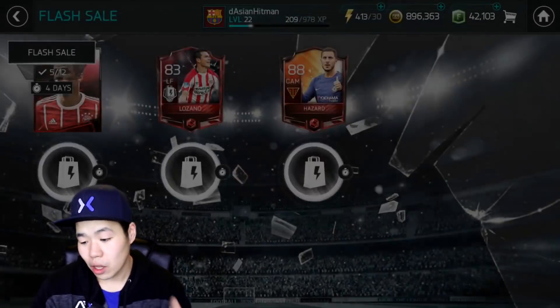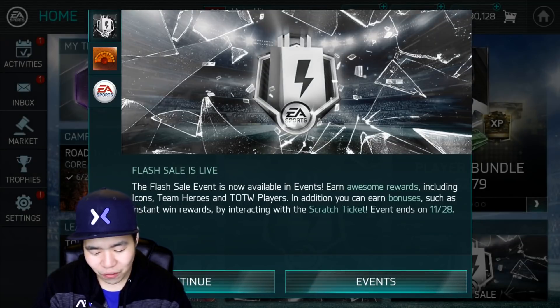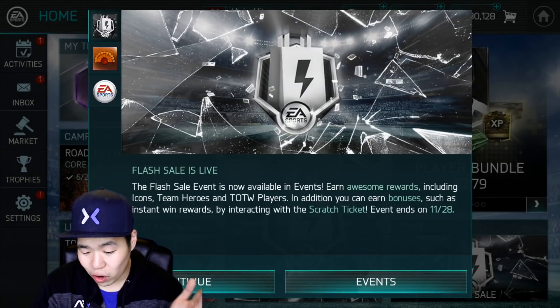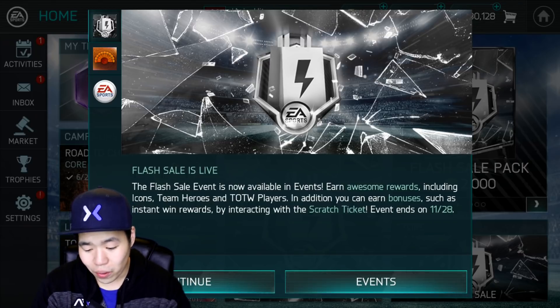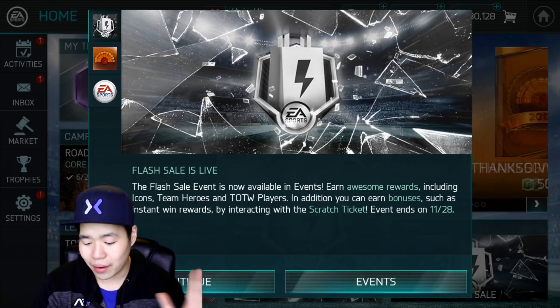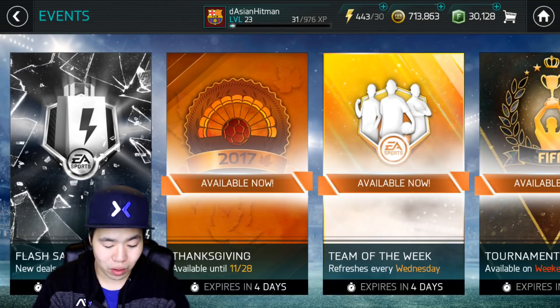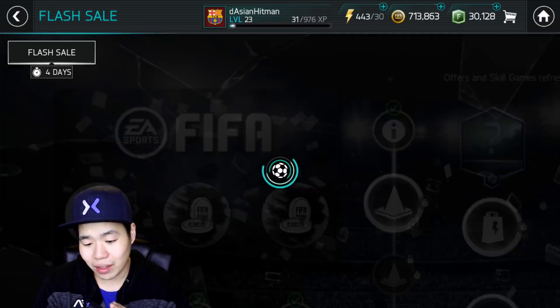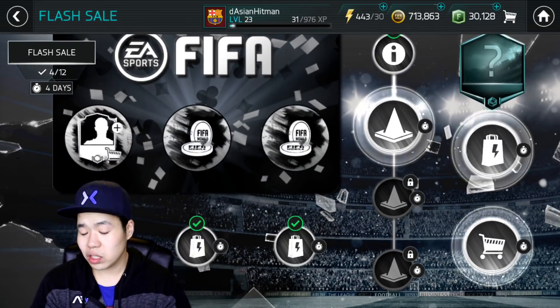I set a goal for 200 likes. As you guys can see, you can probably hit the inbox and show the news - there is a flash sale now available in events. Earn awesome rewards including icons, team heroes, and team of the week players, in addition to bonuses such as instant rewards and scratch offs. The flash sale is available for four days, but this one is supposed to expire in like a few hours.